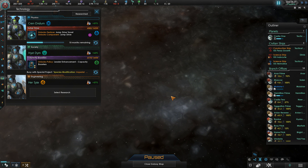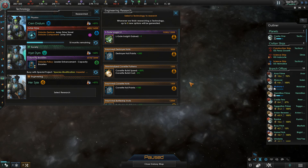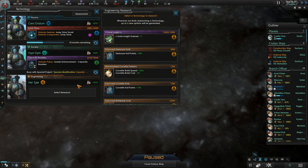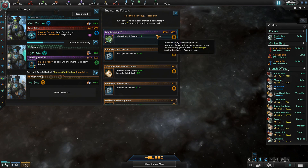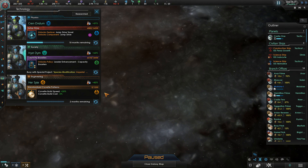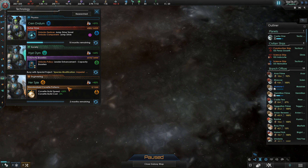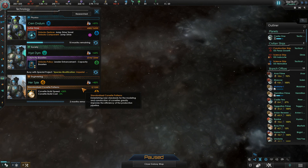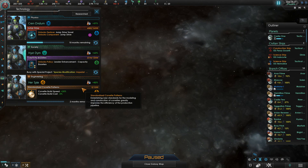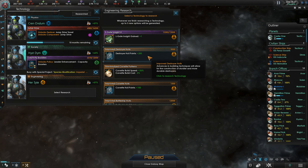Now let's get to how the tech system actually works in game. Once you research a tech, you have a selection of options. This selection is generated once you finish the tech and cannot be re-rolled in any way other than researching a new tech and getting a new list. This allows you to re-roll the technology pool by choosing a tech you don't really need, but that is cheap and quick to research. Just being able to re-roll tech this way is quite useful, but there is also one quirk to it: all these tech options will have a 50% reduced chance of appearing in the next roll.